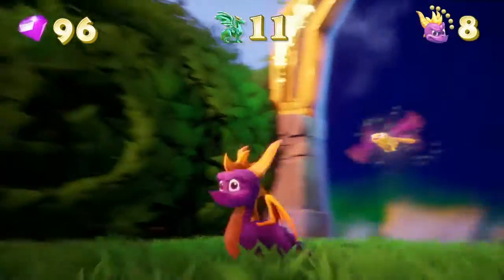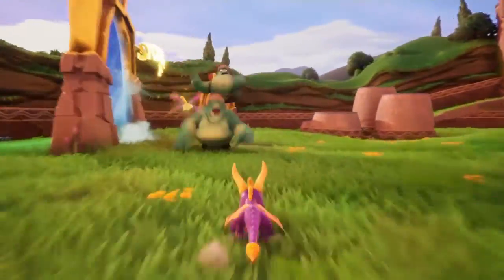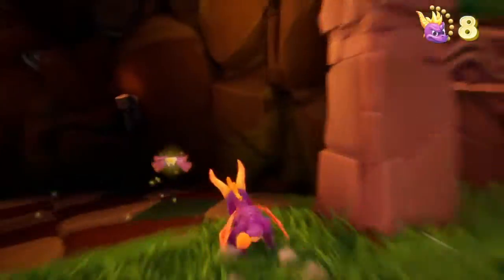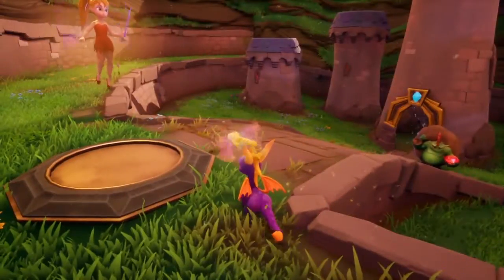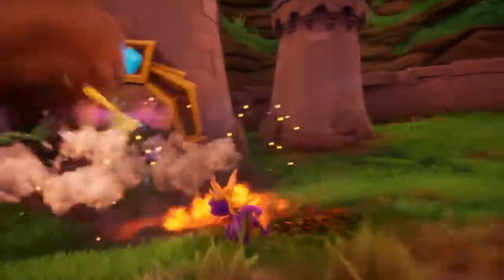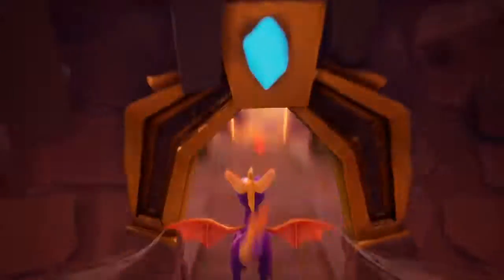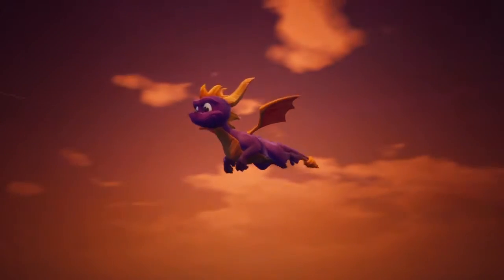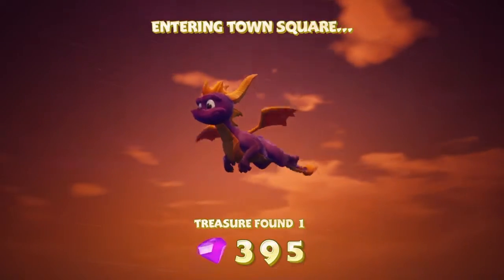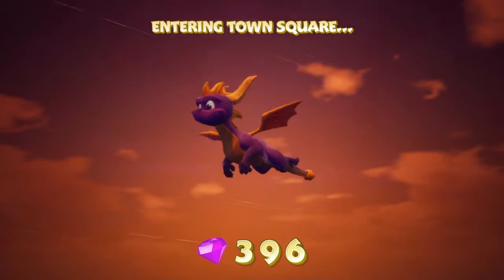That was Dark Hollow — alright, we're gonna move on. There are missing gems out here. Once you get a full circle of killing enemies you've already killed before, they'll give you an extra life. We're going to Town Square. I'm still missing one gem in the hub world, and missing two or three in Stone Hill — we'll go back to that.